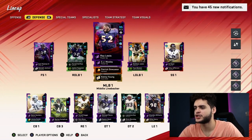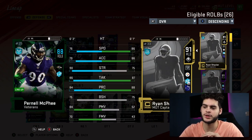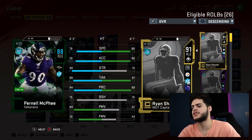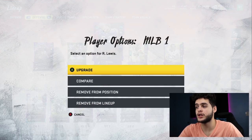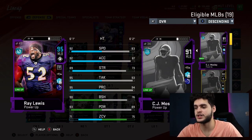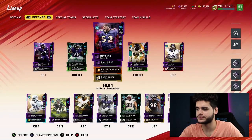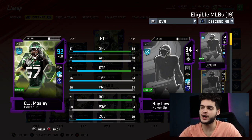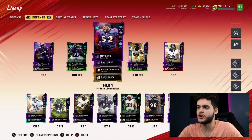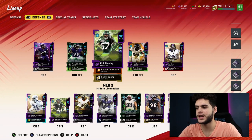Their third cornerback option, Marlon Humphrey, is 94 overall with 96 speed, 97 acceleration, 91 man coverage, 85 zone, and 90 press — he can man up everyone in the game. Marlon Humphrey, Deion, and Rod Woodson — you could blitz all game and they will man everyone up and not let them go. That is crazy. Now at linebacker, he's got Pernell McFee at rush linebacker. Honestly, he's the one weak spot on the Ravens defense — 76 speed, 90 strength. That card is not great; I do not recommend him, but you've got to do what you've got to do on a theme team.